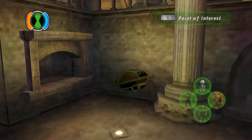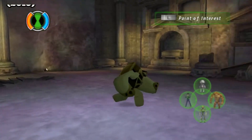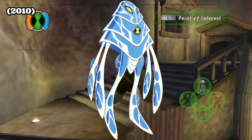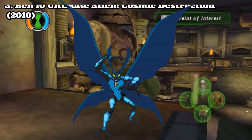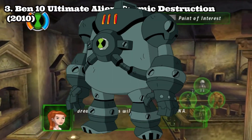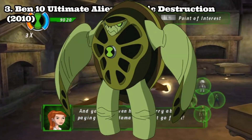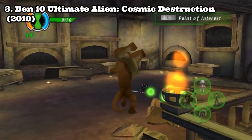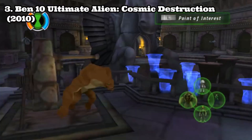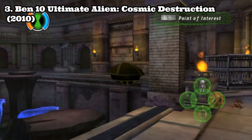Ben 10 Ultimate Alien Cosmic Destruction reminds me of Vilgax Attack, but is better than that game. It features 10 aliens: Amphibian, Armadrillo, Big Chill, Echo Echo, Humongousaur, NRG, Swampfire, Spider Monkey, Terraspin, and Water Hazard. The game also feels faster now. The combat is nice — you have 4 different attack moves that on most aliens is the same, but the combat is still good.